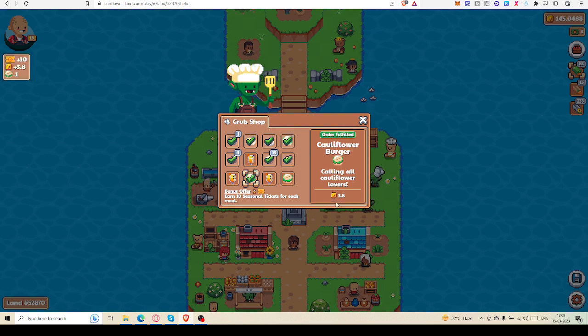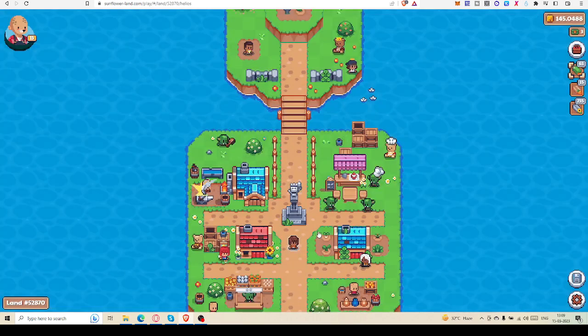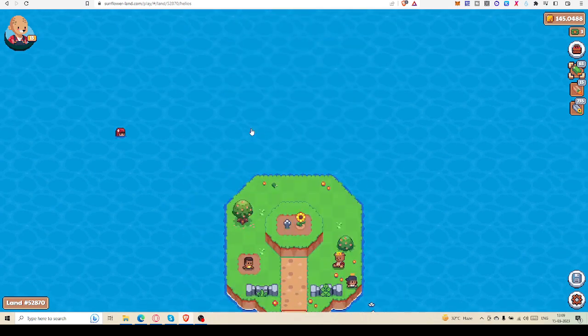Another cauliflower burger — this cauliflower burger I can cook, but some of these other things I cannot prepare because I don't have the detox item. Actually, these are items given from the game.